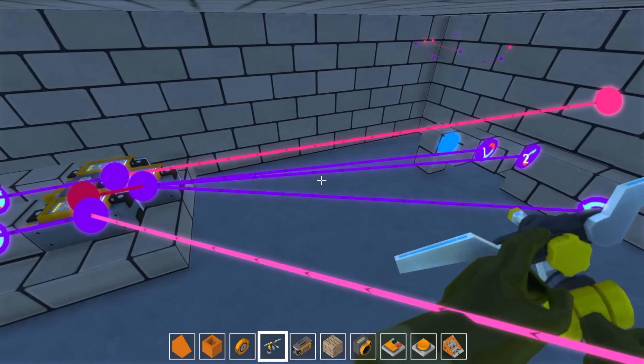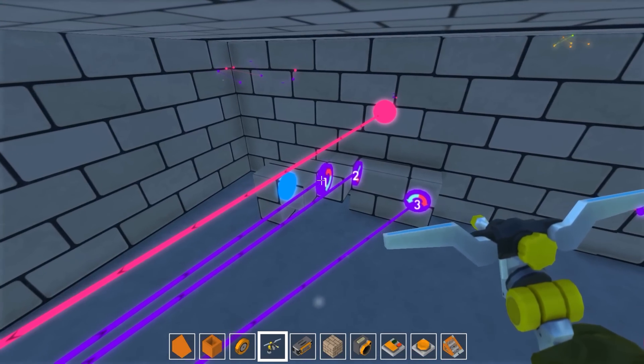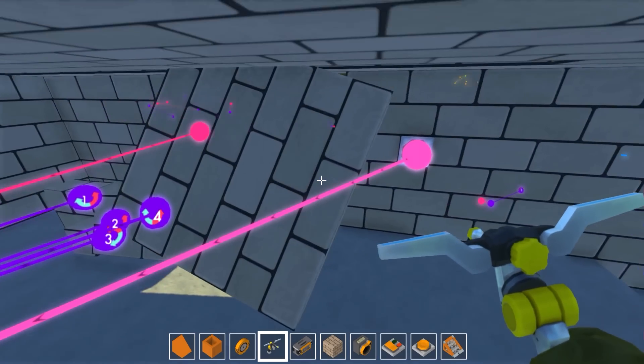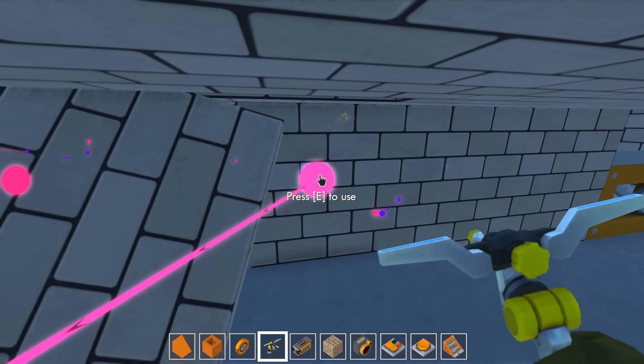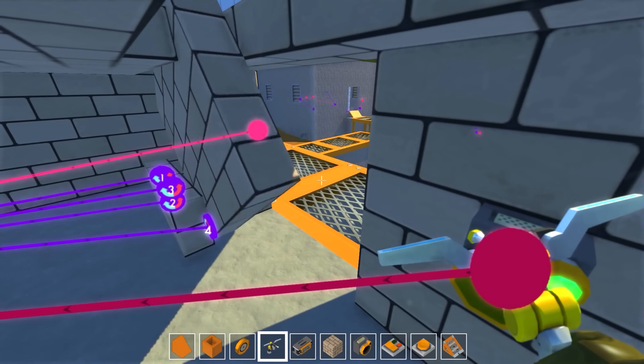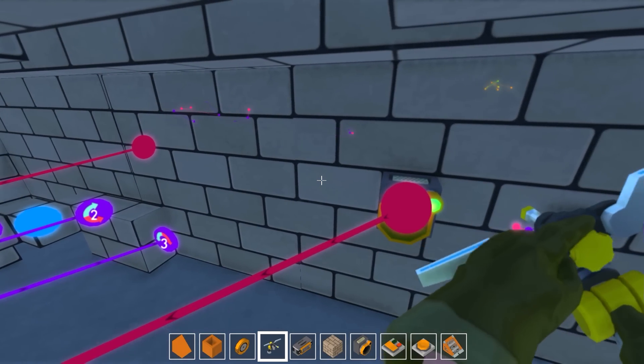He got rid of the sensor for now and noticed something had messed up the bearings. He started removing them and the door lost its mind — it was completely broken and he had to delete it and build it again. This time he placed the sensor facing the other side of the room and it worked pretty nicely. After doing the same thing on the outside, the door was fully functional.